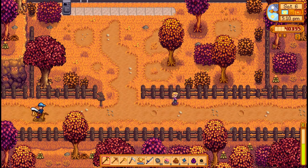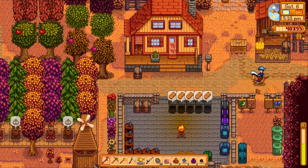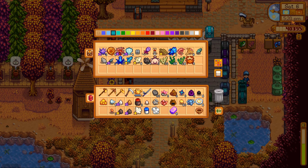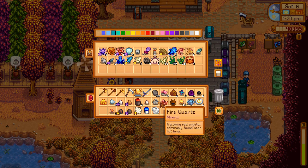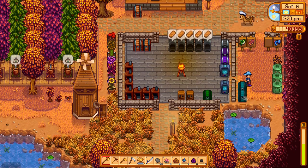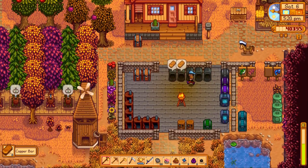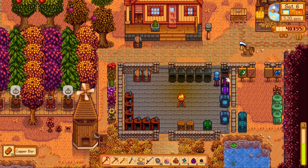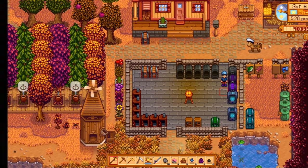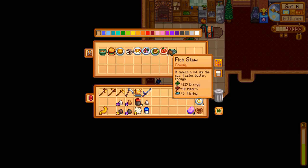Did he need a super cucumber or a sea cucumber — the regular kind? Okay, I think we can make that happen. And with the rest of our day we might go try to catch a legendary fish. Let's grab ourselves a sea cucumber, clean up our inventory. I wanted to grab something that gives us plus three fishing — there we go. We should hopefully only need one of those.